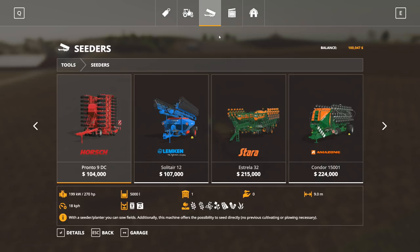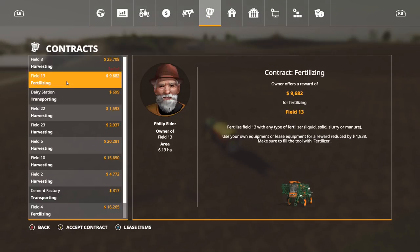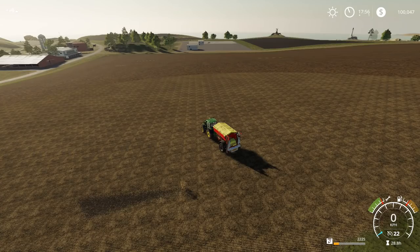So we're at $100,000 right here - we're awfully close. I want to do one more contract here so we can get just a little bit more. Field 13 there - that should be enough for us to get through that purchase, I think.